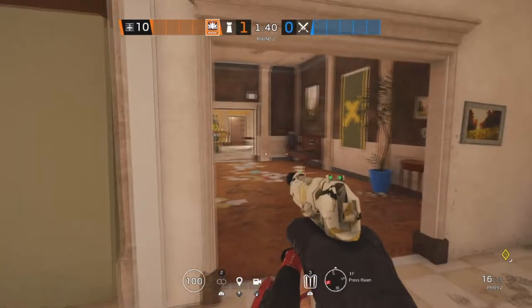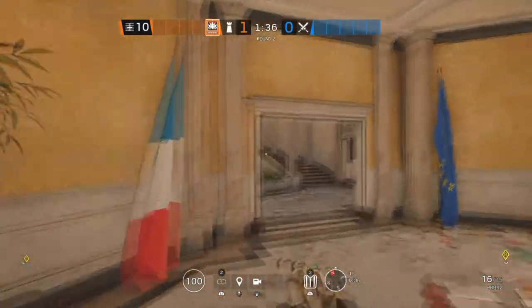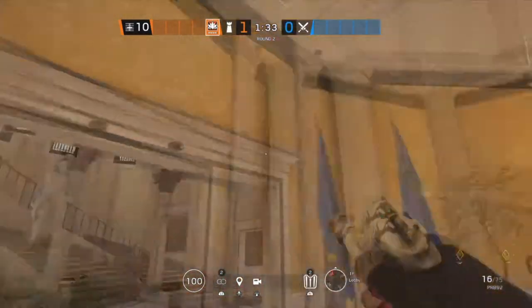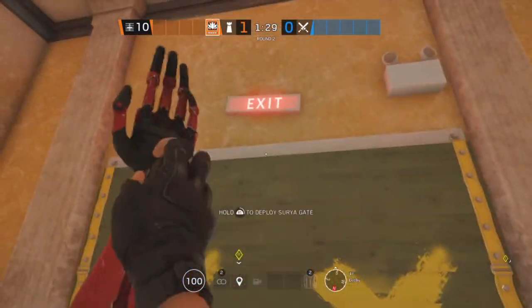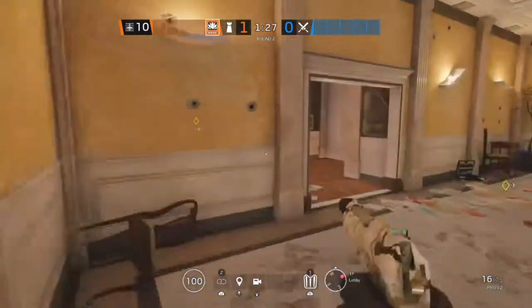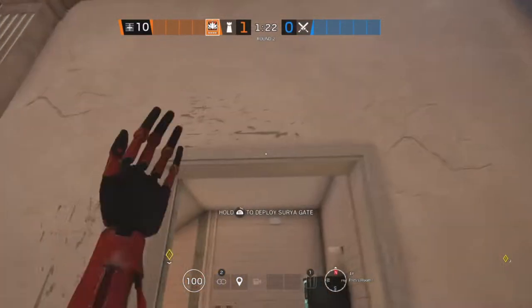The next site for Consulate is Press Room and Lobby. Starting off in Lobby on this double doorway, we're going to be putting an Aruni. The second Aruni is going to go on this doorway, also in Lobby. And the last one is going to go in Press Room on this doorway.